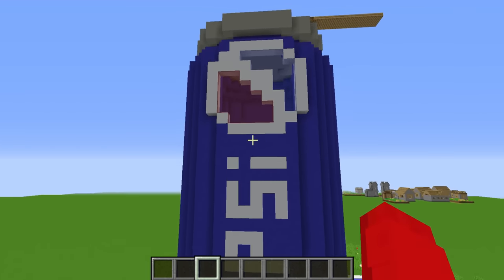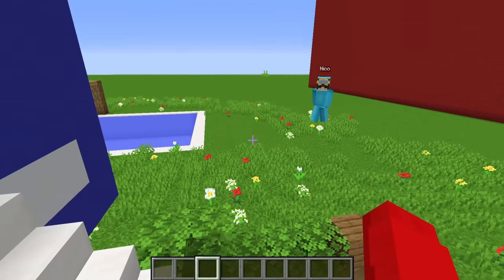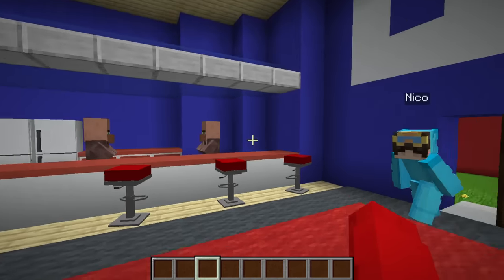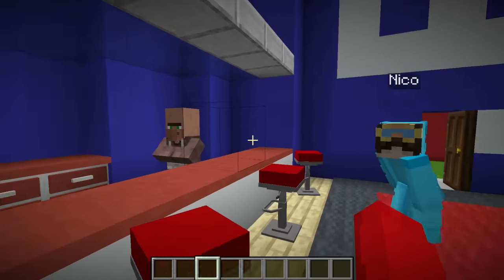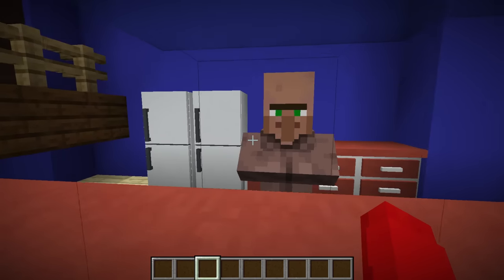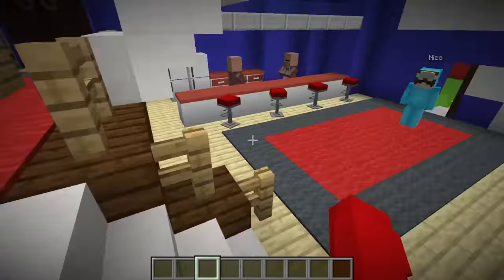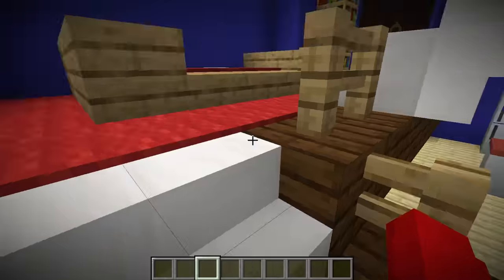Yup, I built this whole thing in three minutes. Three minutes, Cash? Are you serious? Can you believe how great it turned out? This looks so good, I didn't know you were this good at building. Of course I am, Nico. Want me to show you around? Sure, show me around. Let's go through the front door here. This is my kitchen area where I have my butlers serve me. Whoa, you got your own personal butlers? Yup, and they cook the best eggs in the morning. You're so lucky, Cash! And let's come over here to my nice red carpet.